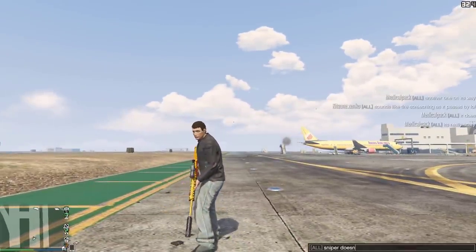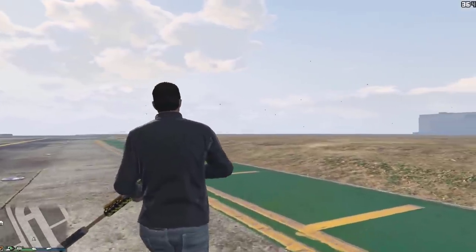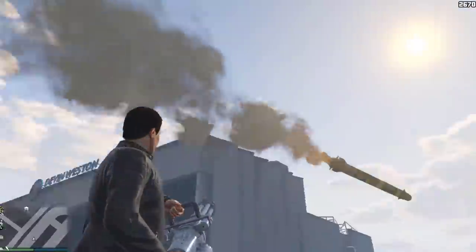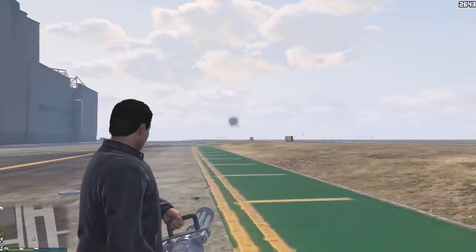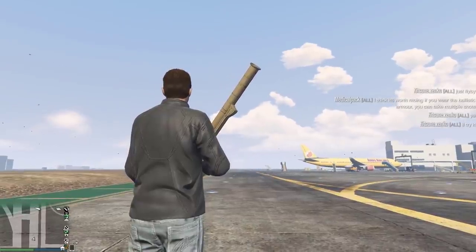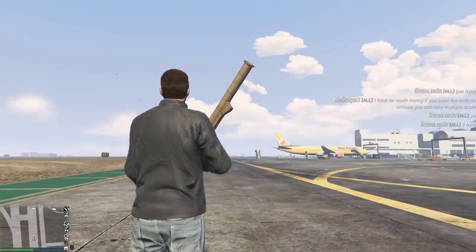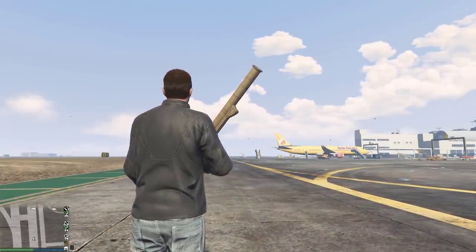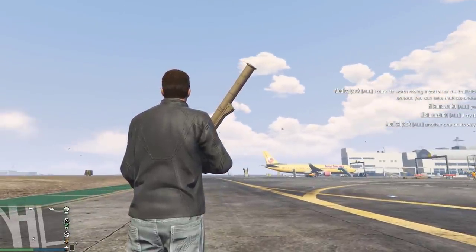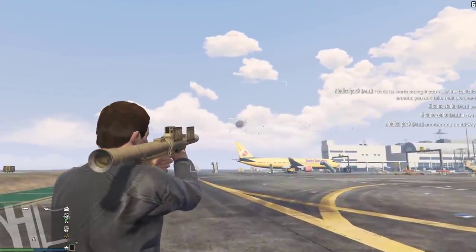Shooting down the missile is relatively easy if you see it coming before it's too late, as the time to react to a missile heading towards you — hearing it coming, equipping a weapon, turning around to aim, and then shooting it down — is very, very small. Missiles give off a very distinctive sound effect, almost like a tyre screeching sound, which is rather funny. One time a missile flew right past me, but the latency between me and the other player caused it to pause in mid-air and give off a tyre screeching sound effect, leading to a very funny, cartoony moment.